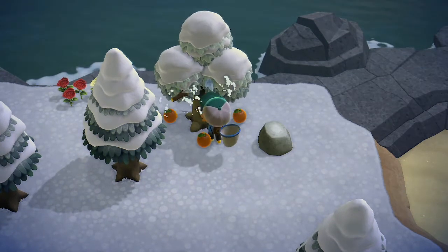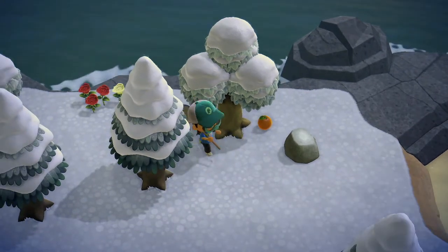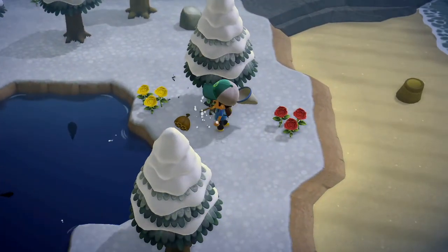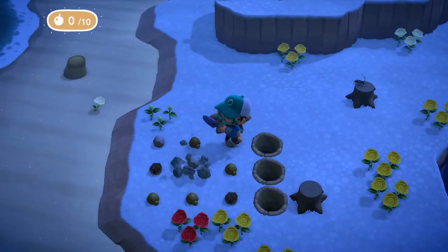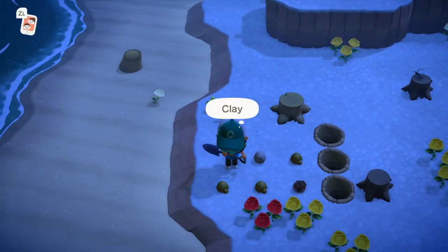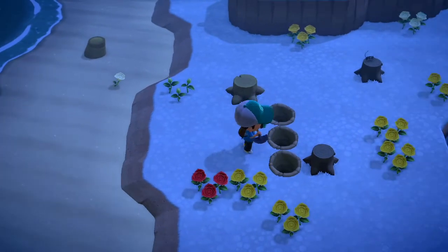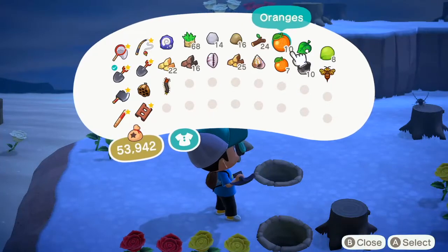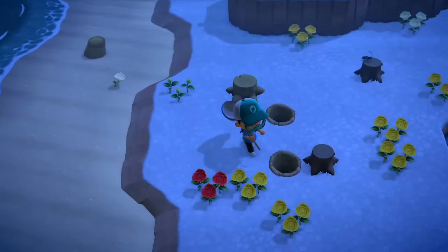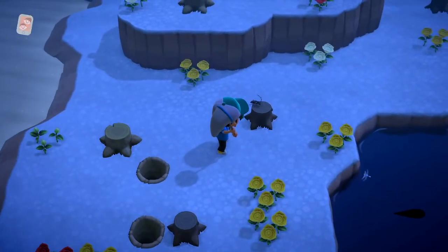Tree limbs are usually the first thing that comes out. On the third tree, when the wasp falls out, your character automatically faces toward it as long as you're standing in front. Tap the A button repeatedly to grab it. I also leave stumps on mystery islands because little beetles appear on them — to catch one, hold the net and hold A to sneak up slowly, then release A to grab it.